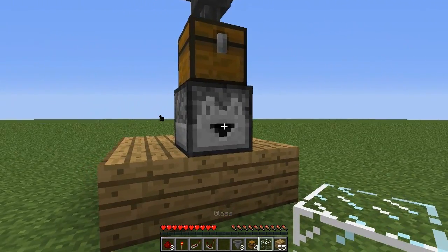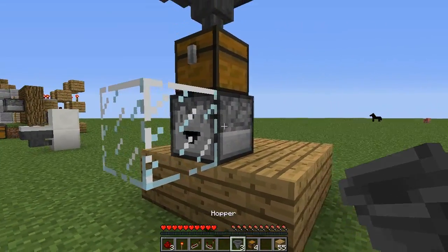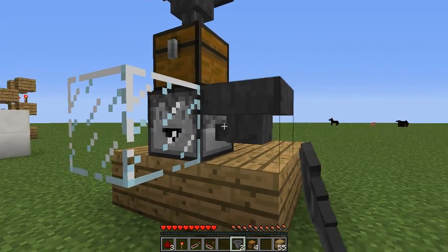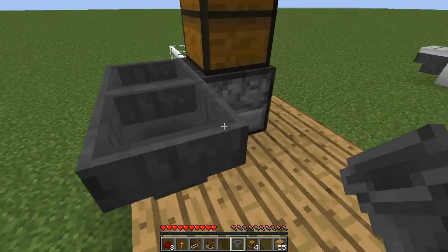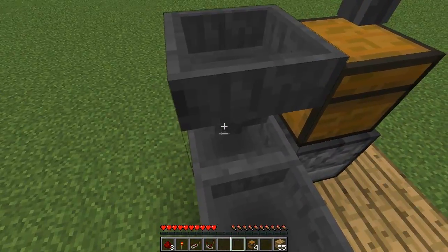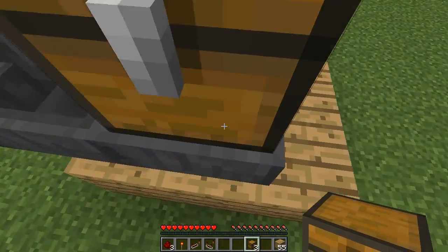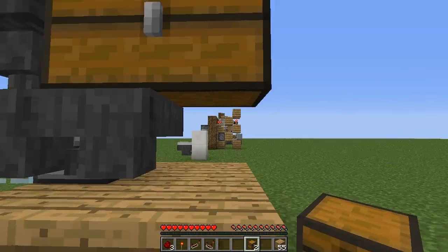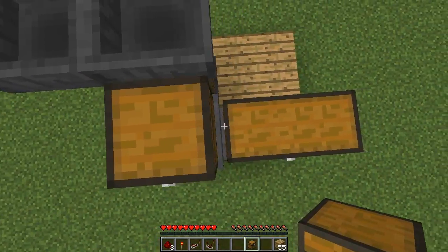Do the same with the glass here in front of the dropper — place that there. To the side of this dropper we're going to place a hopper going into it, and then we're going to place one at the back here, and then one going into the top of it. We're then going to place a chest on this hopper here and then one to the right. Do the same on top of this one — so one here then one to the right.